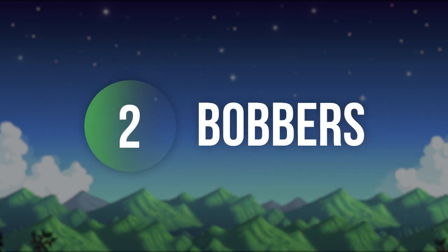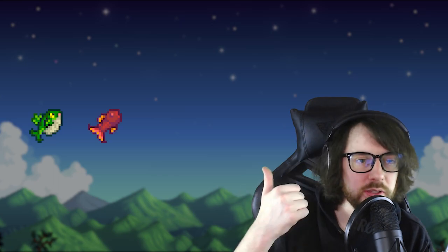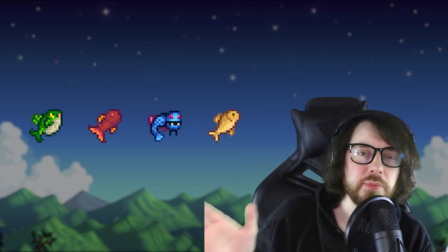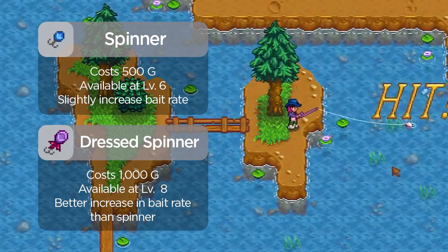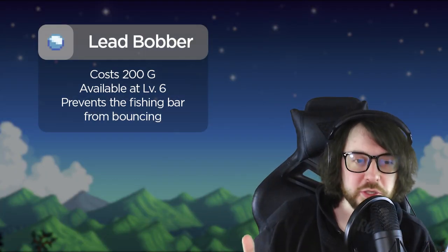Number two: bobbers are really game-changing for fishing. They can make it super easy to catch pretty much every fish in the game — Legend, Crimson Fish, Glacial Fish, Angler. The first bobber is the Spinner, which just increases the bite rate. It's pretty nice, better than nothing — if you have one, throw it on.